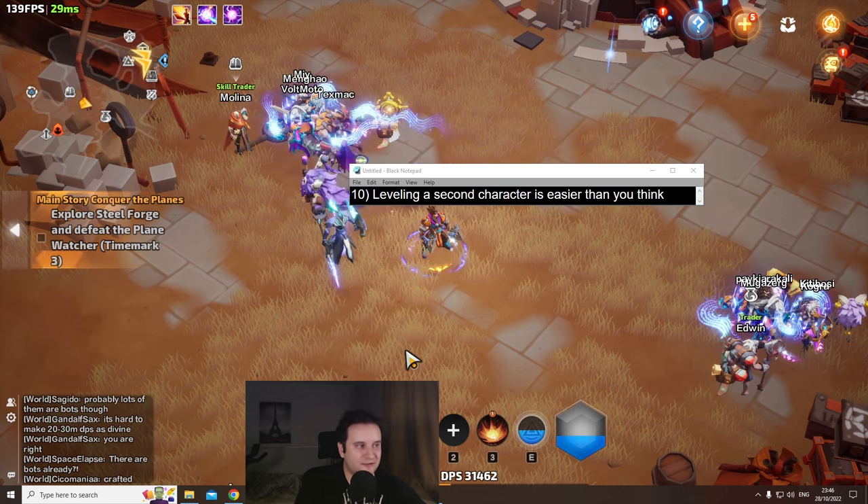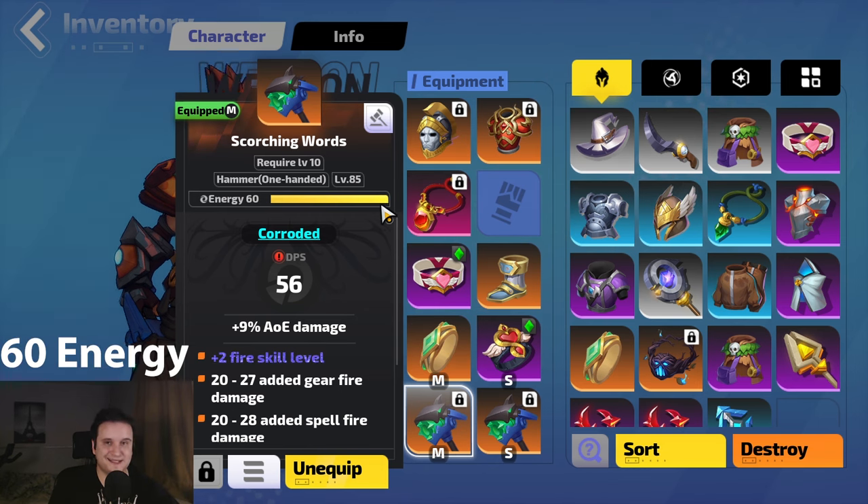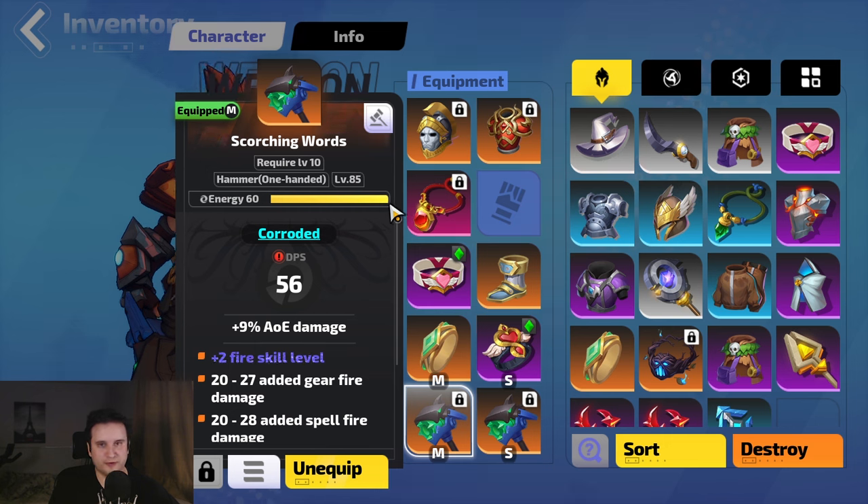At the end here — leveling a second character is actually easier than you think. What you need to understand is there is a required level and there is an item level. The required level means you can equip it at, say, level 10. The item level means it was found in a high level area — so you can have an item that requires level 10 but has 60 or even 61 energy, which is near perfect. This means you could theoretically have a six-link very early on your main skill, making you a lot stronger.